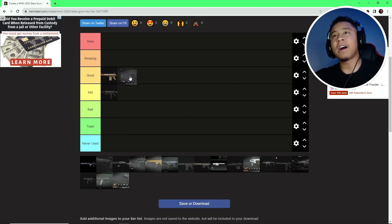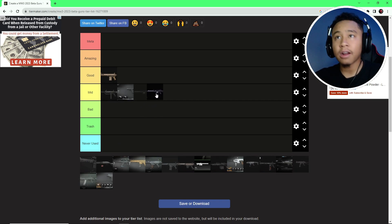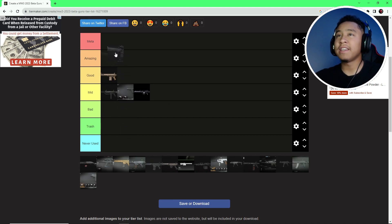We got the Cor-45 — it's a pistol, it's mid. I've gotten killed a couple times with it, I've gotten kills with it, it's just a pistol, it's whatever. We got the Holger 26 — mid to me honestly. It wasn't that great; there's another LMG that outclassed it. I love the magazine size and the sights, but other than that it was just super mid.